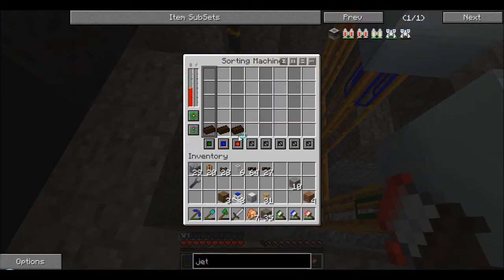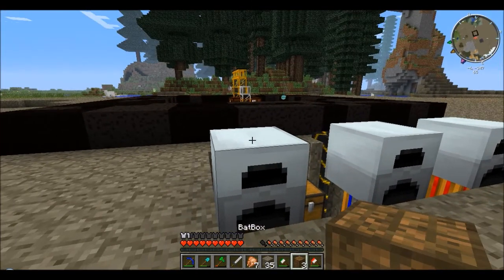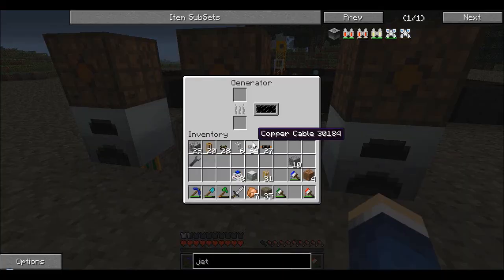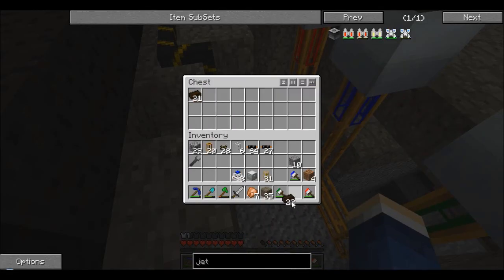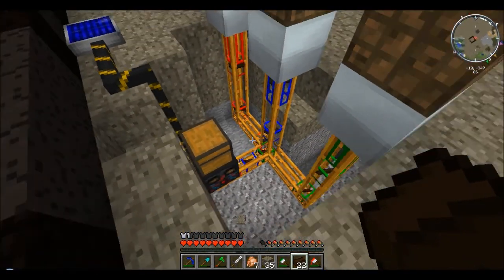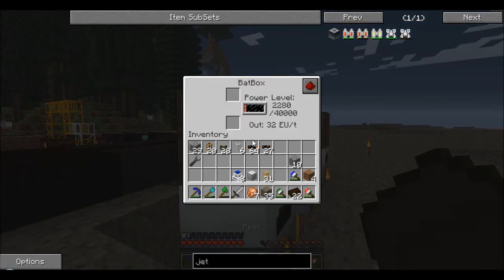It doesn't have enough power quite yet — this has to be completely full. I believe we can just place the bat boxes like this and it should take power from the top. So much peat is coming out because I had it off for a while — oh, there it goes!